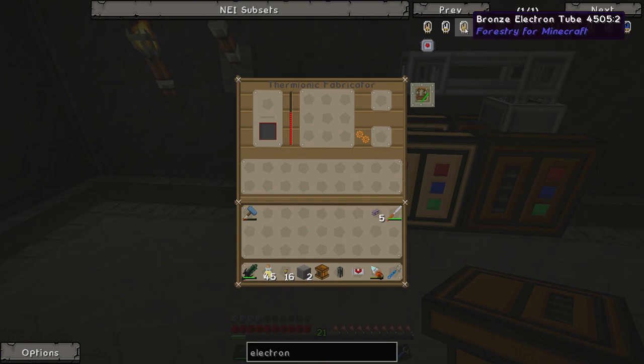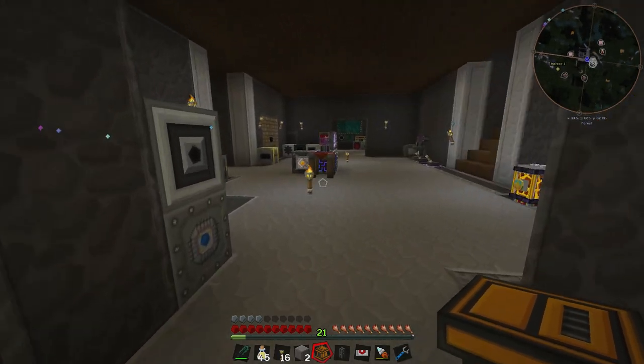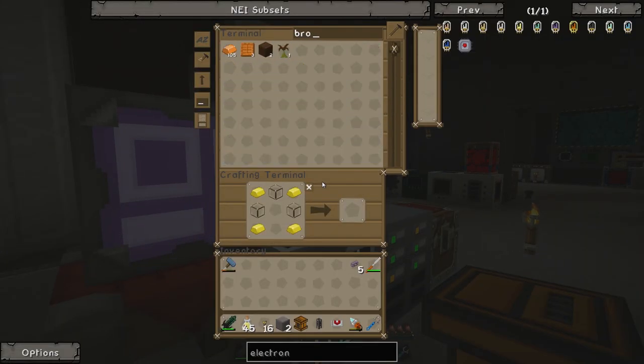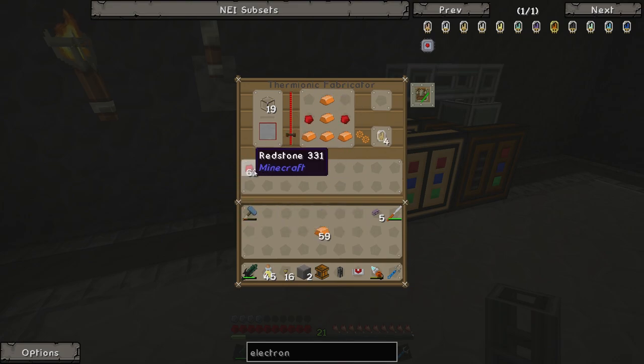To make this we simply need to put some glass in here, which instantly melts down into liquid glass, and then we need this recipe — a bunch of bronze or tinker's alloys and two redstone. Let's grab some bronze, of which we have a lot because we accidentally made far too much last time. We'll take some glass and throw it in here — there we go, it fills up with liquid glass. Then we put the recipe in and items in the slot, and it goes ahead and makes us a bunch of these.